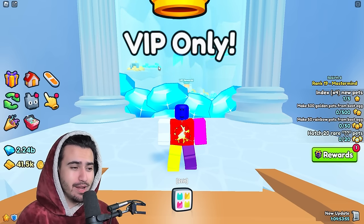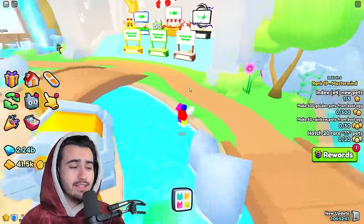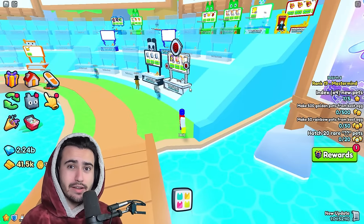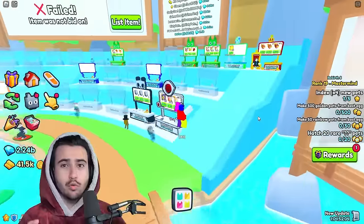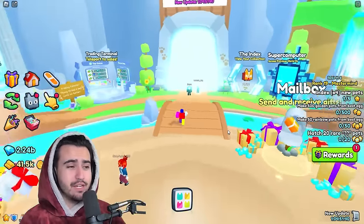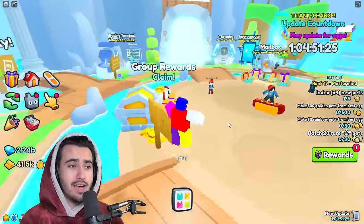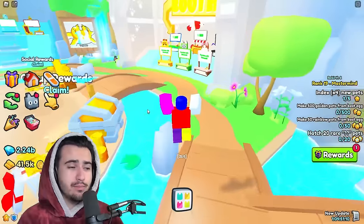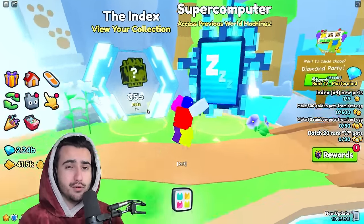My third and final method for making a ton of diamonds every single week on these updates is going to be a little more skill-based. What I mean is that you're going to want to invest in things based off of the information that we got from leaks on the new update. This week is actually a bad example because we've only gotten one leak from Big Games so far — that picture of the final area in the prison world. But essentially what this method is, is gathering as much information as you possibly can on what's coming in the new update. You can find a lot of this information on my Discord server — link in the description below. Keeping up to date on what changes are coming in the new update is super important because it enables you to buy things ahead of time that you can foresee going up due to these new changes.